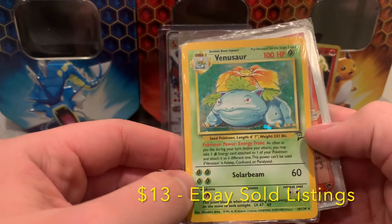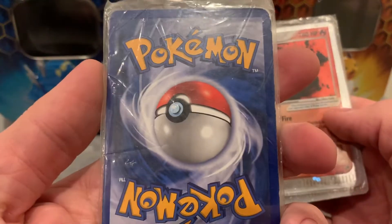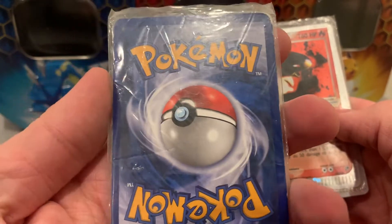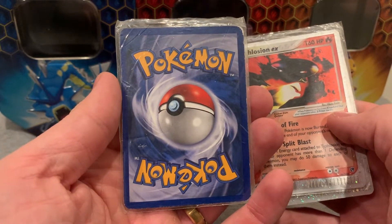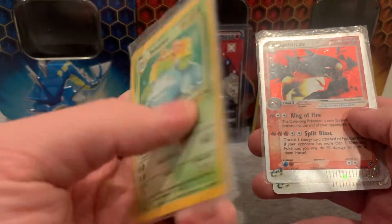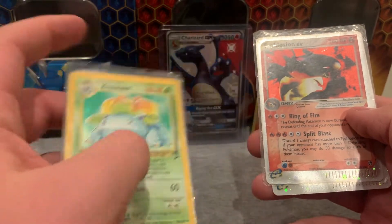Okay, so here's the Base Set 2 Venusaur. There's the hollow. Looks like it's in decent condition. The centering is a bit off - you can see it's going farther left in the picture. But still, it's a hollow, hollow fully evolved starter.